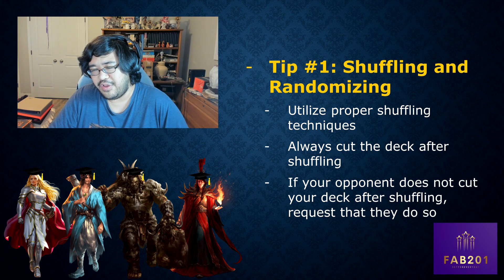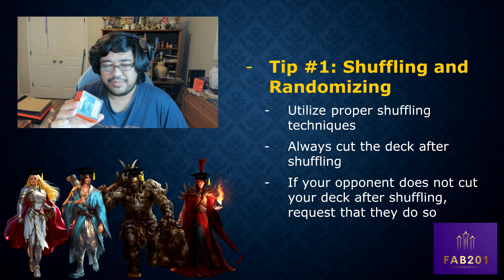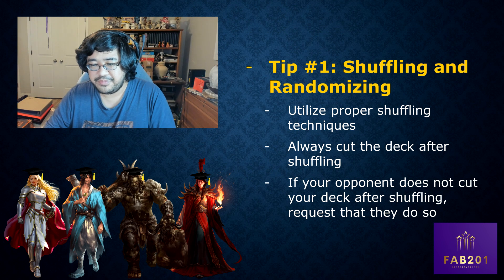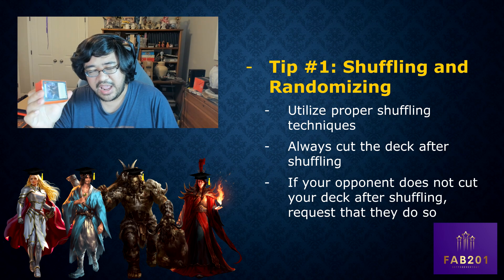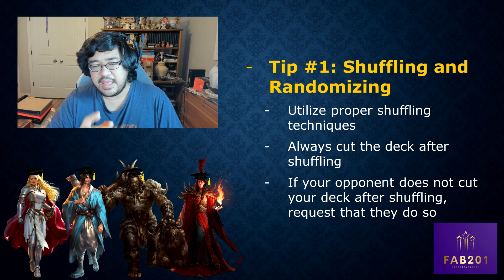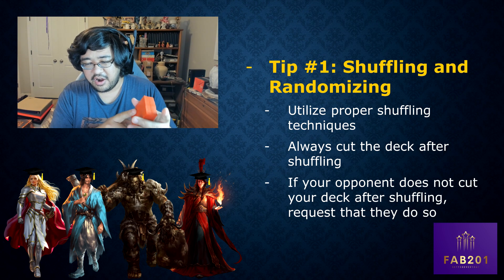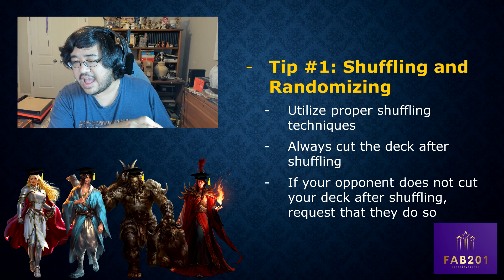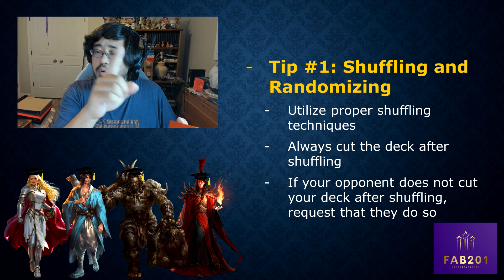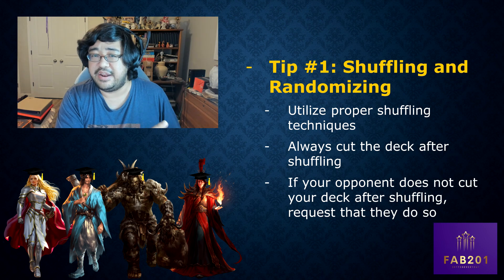Tip number one: how to shuffle and randomize your deck. The proper shuffling technique is the mash shuffle or riffle shuffle — do that seven or eight times, ten times is fine. When shuffling your opponent's deck, the card face should be down and away from you, and your eyes should be on your opponent or in the opposite direction. This is the only proper way to shuffle at a competitive level.